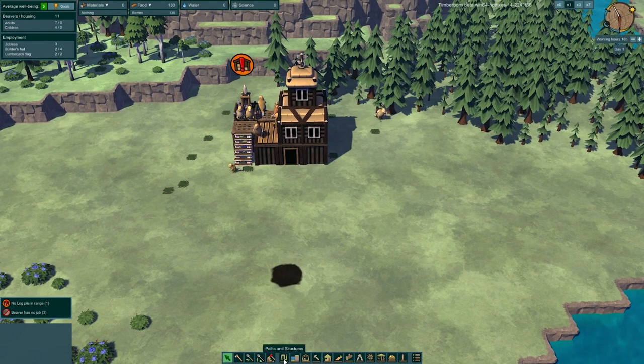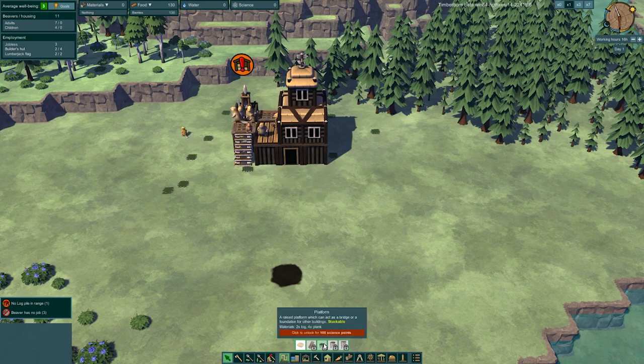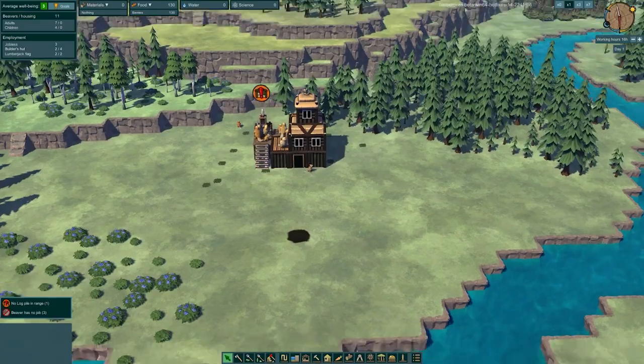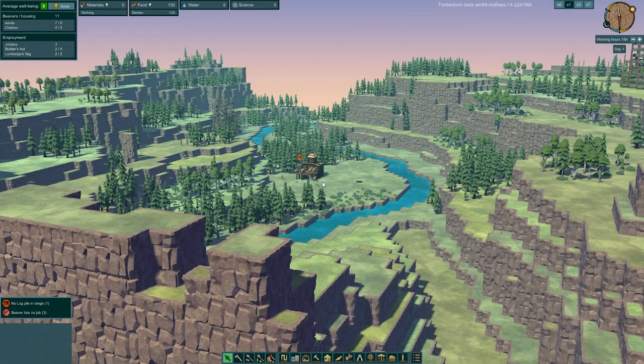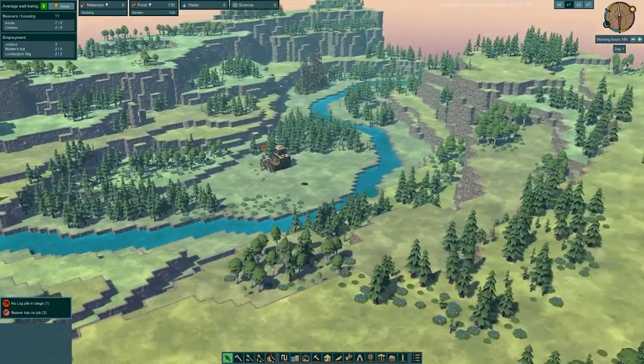The other new feature that I'm particularly interested in is the stackable platforms. These things are amazing. Before you had a foundation platform and a standard platform but the beavers couldn't walk underneath the standard platform. Well now they can. This is an exciting improvement for one very key reason: stackable platforms gives us the freedom to build tall. How tall? Who knows? The possibilities could be endless and that's why I've picked the game back up.